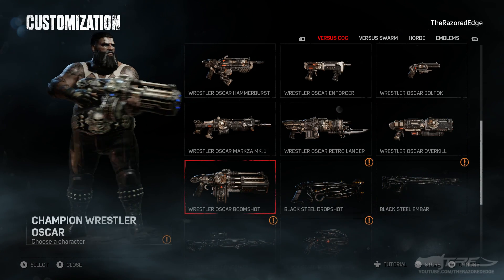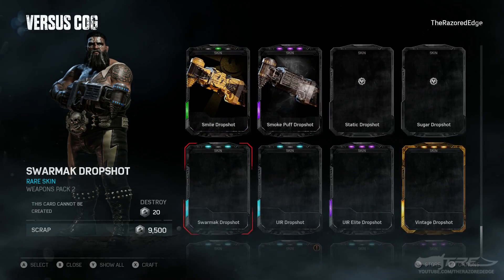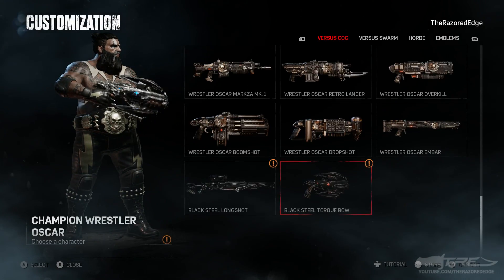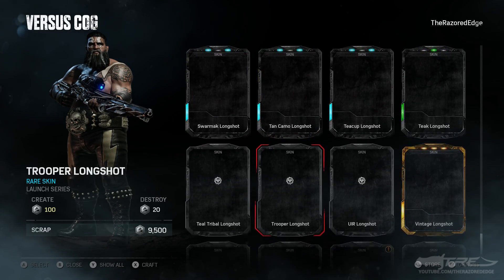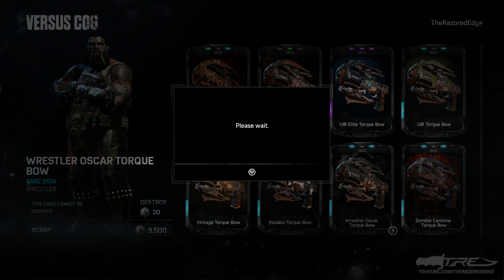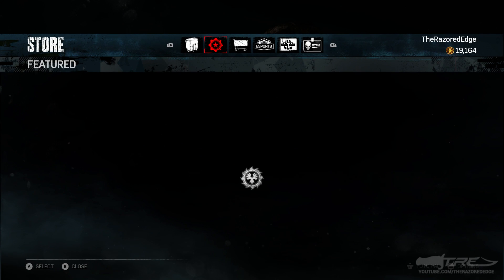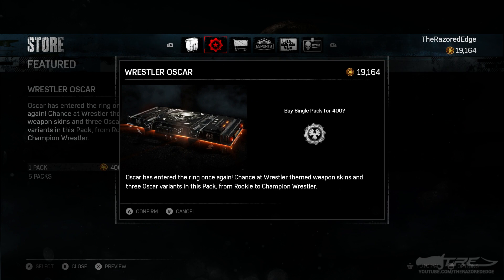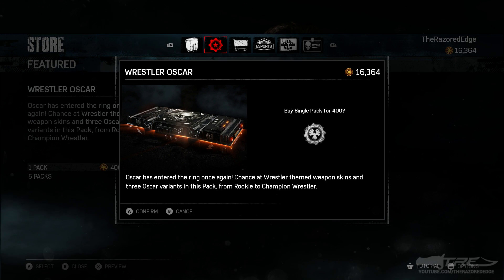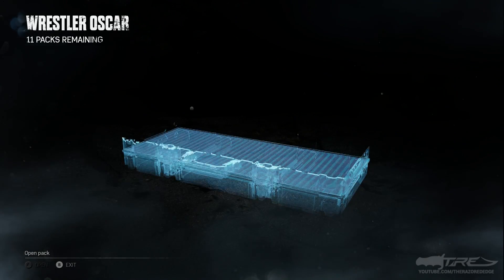I'm definitely going to be rocking this for a long time. It definitely takes a skin I really like to make me switch off the black steel stuff. The only thing I'm definitely missing is the Snub — that's nice to know. Hopefully another set of 10 will get us there. I'll probably end up getting it early on and regret it, but let's see. So we have the Lancer and everything — we'll go through the skins once I get my hands on the actual Snub.